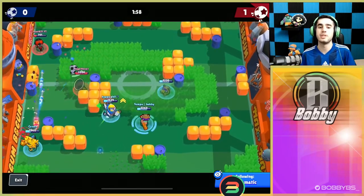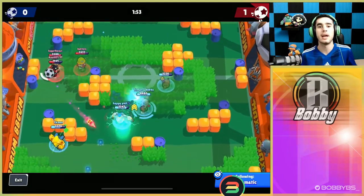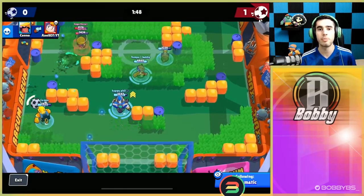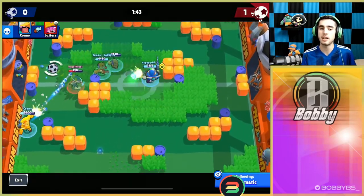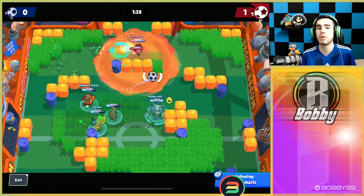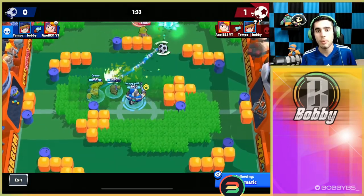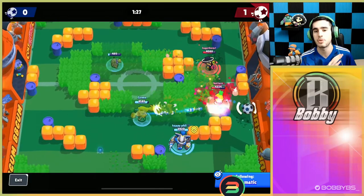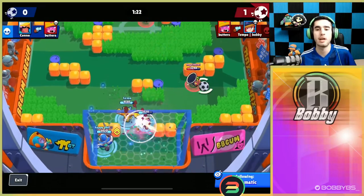We're using the star power where hitting your turret regenerates it — personally my favorite star power, and I use it the majority of the time, although a lot of other pro Jesse players prefer the other star power in different scenarios. The gadget I'm using is the stun gadget. The speed gadget doesn't give you too much of an advantage here. My favorite time to use the speed is when we're playing siege, where we have to defend the bolt or do a lot of safe damage.